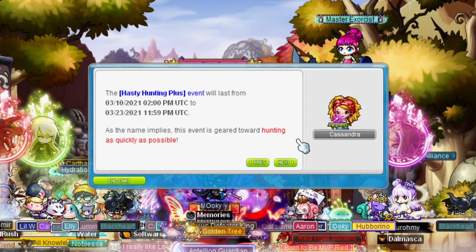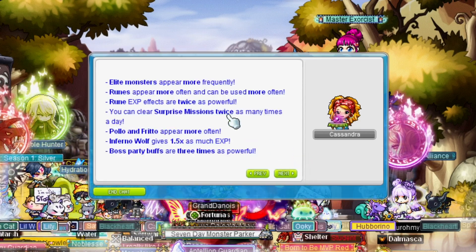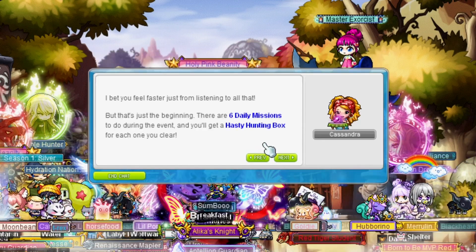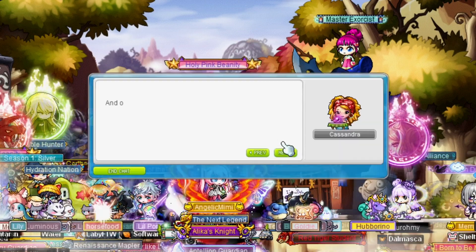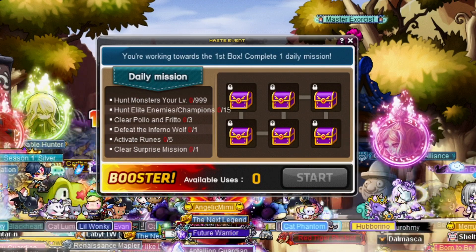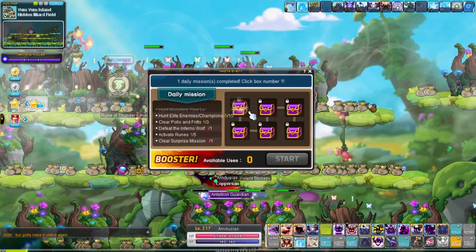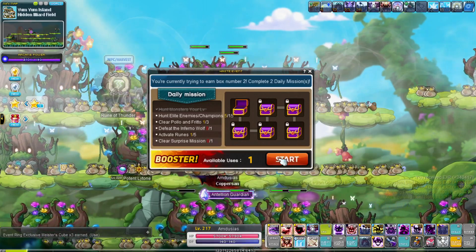Now onwards to the events. The Haste Plus event is back. During this event, elite monsters and runes will appear more frequently. The rune cooldown has been decreased as well for even more EXP buffs. Maplers can now also complete twice as many surprise missions. Defeating the Infernal Wolf gives more EXP and boss party buffs are enhanced. Each day Maplers can complete up to 6 missions: hunt 999 monsters, hunt 15 elite monsters, defeat the Infernal Wolf, activate 5 runes, and clear 1 surprise mission. Each time you complete a mission you can open a box containing goodies like double EXP cards, event ring cubes, arcane symbol selectors and many other useful items.